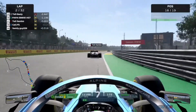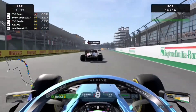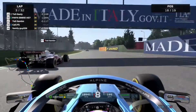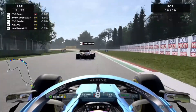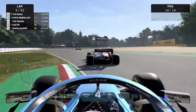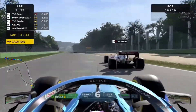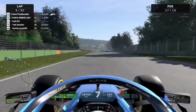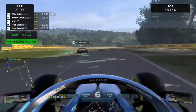On to the start of lap 3, we're in the slipstream of the Alfa Romeo car and we've been using the overtake button. We go to the outside but the space just about closes so we can't quite make the move into the Tamburel chicane. However, they go a little bit wide and we are able to make the pass on the Alfa Romeo car.